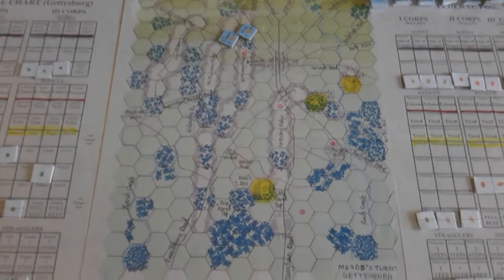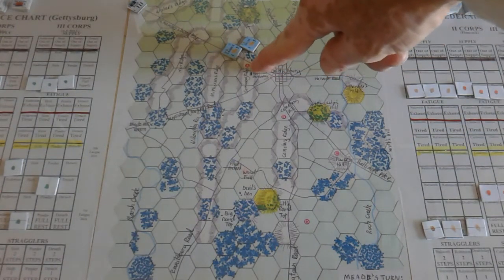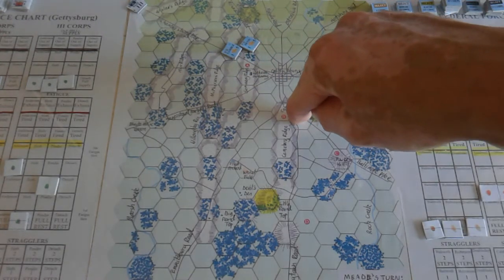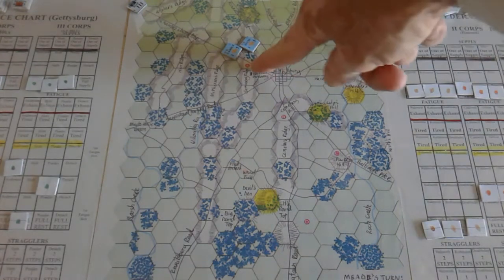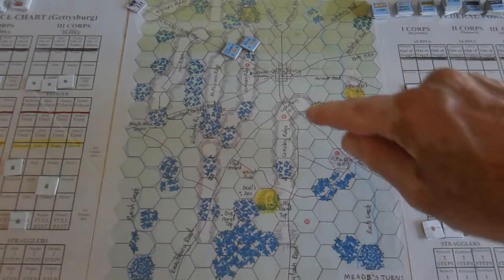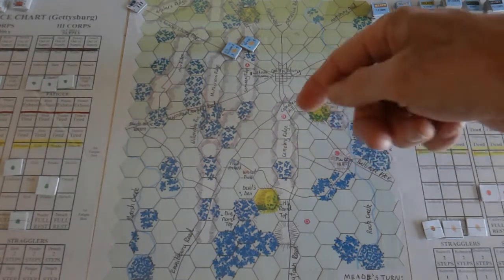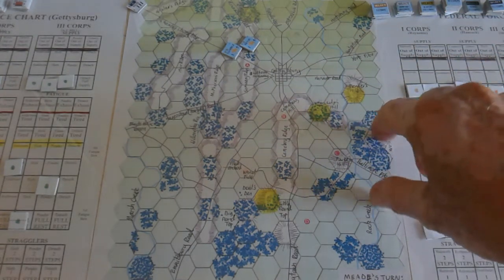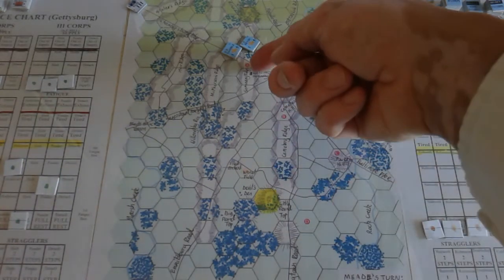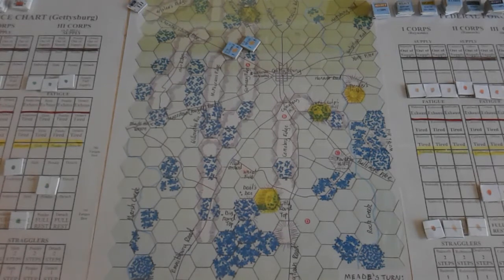How do you win by getting those victory points? This hex on Seminary Ridge is worth 5 victory points to the Federals. Cemetery Hill is worth 15 victory points to the Federals, and that other hex is worth 5. For the Confederates, Cemetery Hill is worth 10, then Powers Hill back here - heading towards the Federal supply lines - is worth 20, and that other position is worth 15 to the Confederates. They get nothing for holding Seminary Ridge; they just deny it to the Federals.